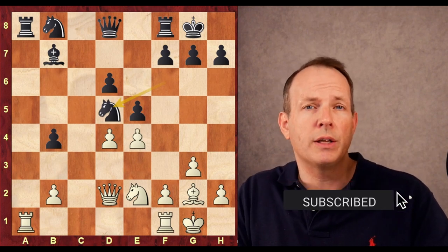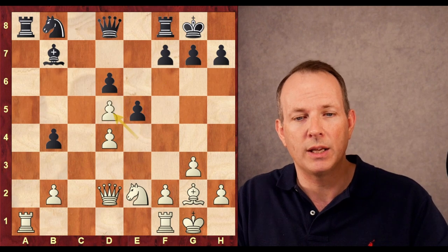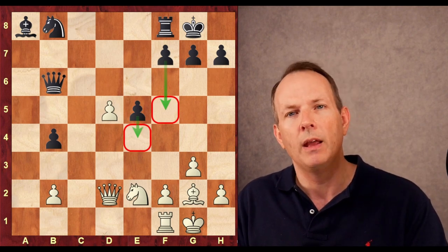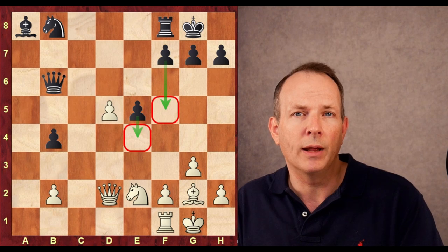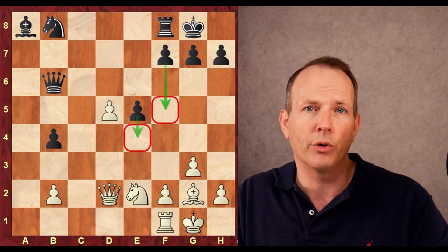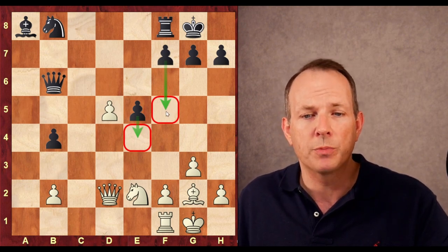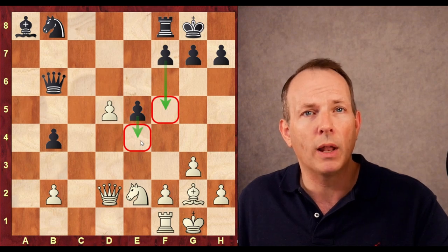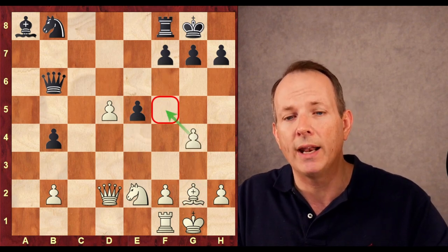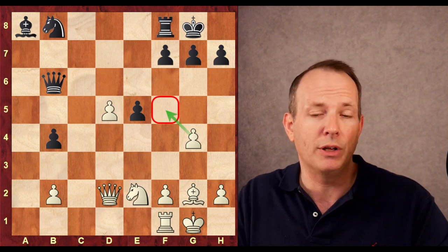After knight takes, pawn takes, queen to b6, black is in good shape. Taking with the bishop is another reasonable option, certainly playable. After knight to d5, knight takes, pawn takes, queen to b6, rook a8, bishop a8, pawn takes, pawn takes — now we're getting a sense of the position, and we could be going into an endgame. Magnus versus Krishna is about as strong as endgame players are in the world. Carlsen is the best, and right behind him is a player like Krishna — a genius. What Krishna wants to do is play f5 and e4, mobilize his kingside majority, and block that bishop on g2. So what Carlsen does to prevent that is play g4 — the computer's top recommendation — to control the f5 square.